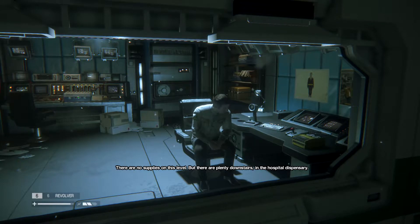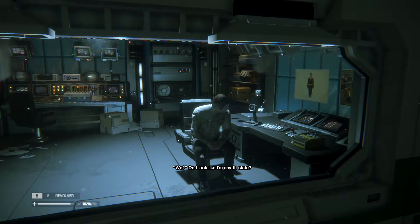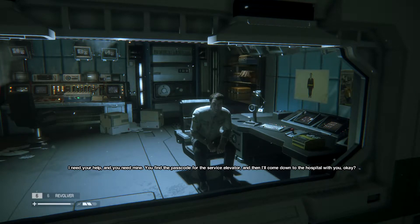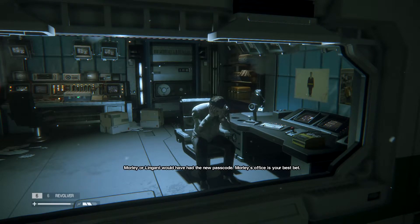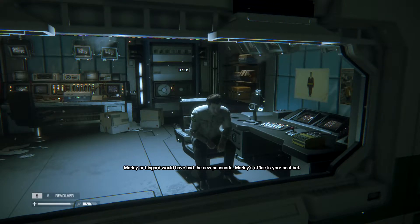There are plenty downstairs in the hospital dispensary. How do we get there? I need your help and you need mine - you find the passcode for the service elevator and then I'll come down to the hospital with you. I can direct you from here. Morley or Lingard would have had the new passcode. Morley's office is your best bet.